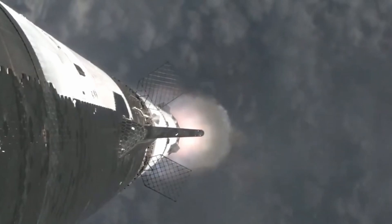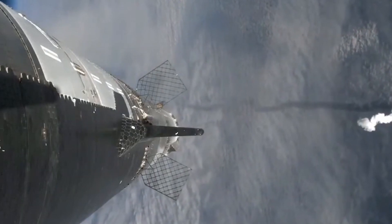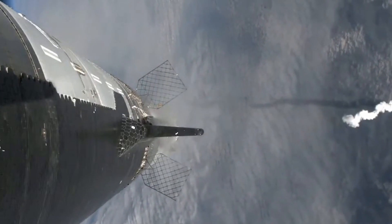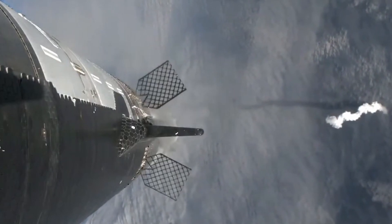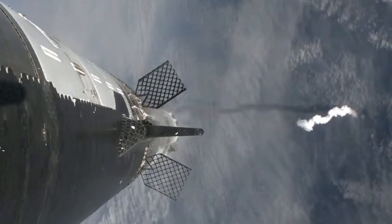Getting those onboard views from the ship cameras. Counting down now — we're going to be coming up right at around the 3-minute mark on that hot staging maneuver. We'll see the booster engines start to shut down, all but three lights go out in the middle, and then we'll see the engines ignite on ship, pushing it away, and that will start carrying the ship into space.